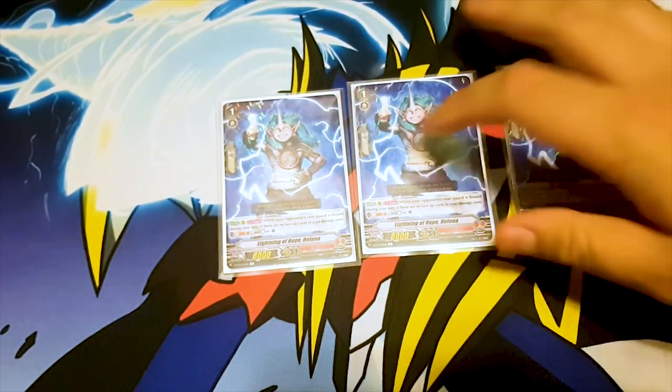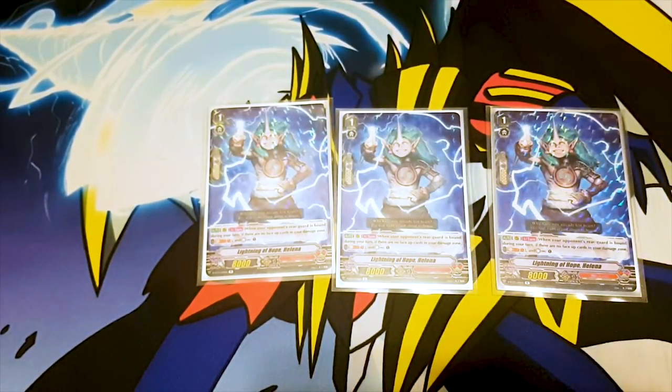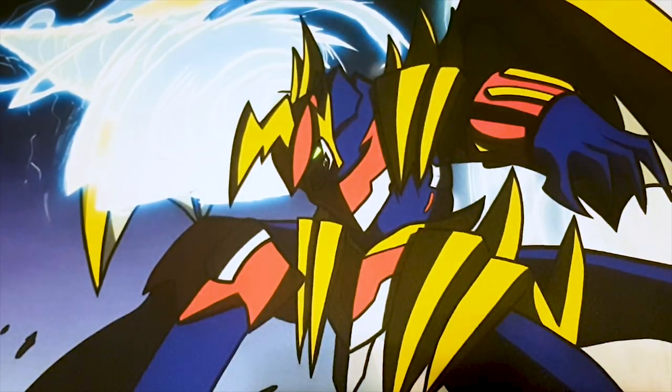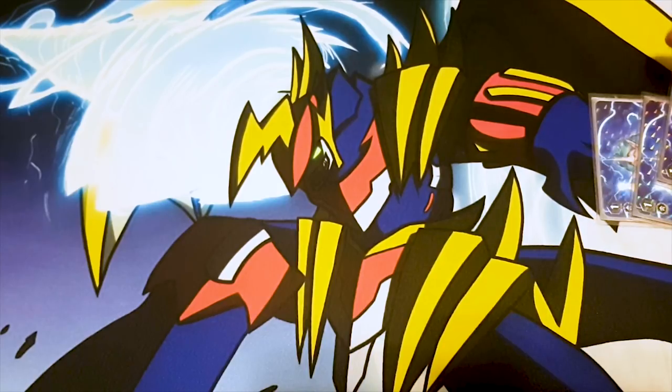I also run three Lightning of Hope Helena. I run it at three because I don't want to see it in my opening hand, but I also don't want to not see it, so three feels right. Its skill is when your opponent's rear guard is bound during your turn, if there are no face-up cards in your damage zone, Soul Blast 1, Counter Charge 1. My games usually end before I use up all my counter blasts — either I lose the following turn, or they lose because I poked them six times in one turn.